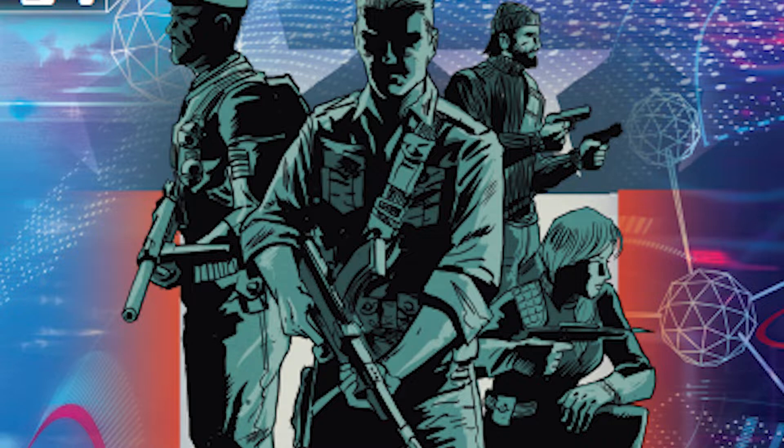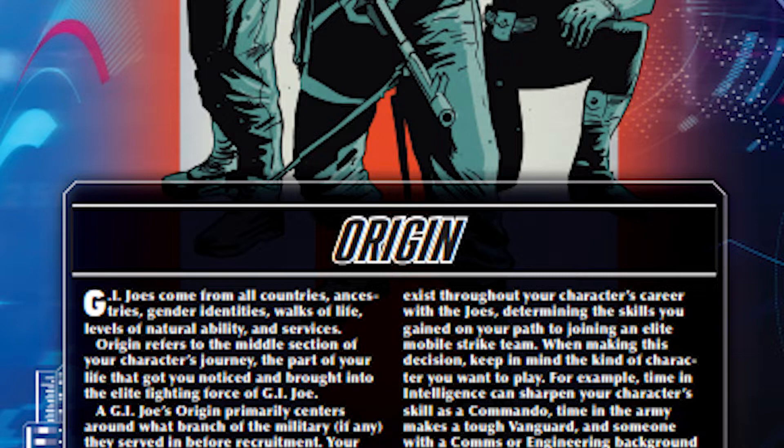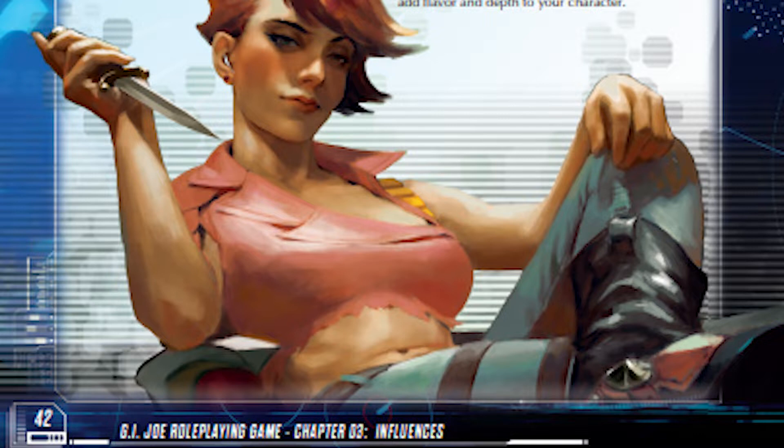Next, let's look at your origin. The meaning of origin changes between Essence 20 games — in Power Rangers it's your attitude, in Transformers it's your chassis. In the G.I. Joe roleplaying game, your origin is what brought you to the attention of an international anti-terror organization. For a lot of Joes, that means their military service. You can choose army, navy, and air force, or similar training outside those branches, like first responder or intelligence. G.I. Joe also recruits civilians who prove their value in the fight against Cobra, like engineers and scientists. Your origin increases one essence score, gives a list of skills tied to that score, sets your starting health, base movement, and language fluency, and grants an origin perk. The army origin, for example, means you're trained in all weapons.